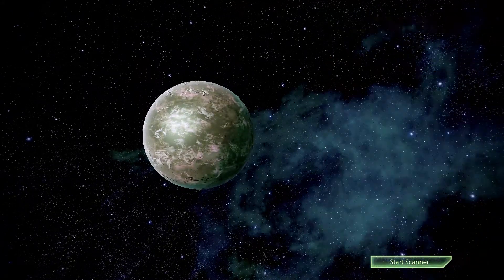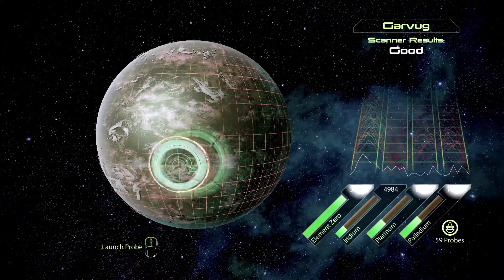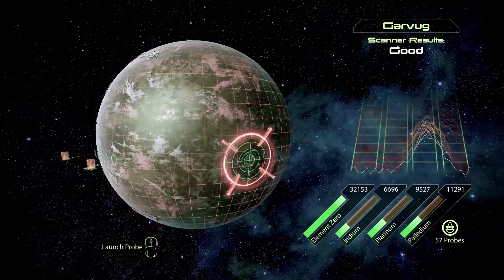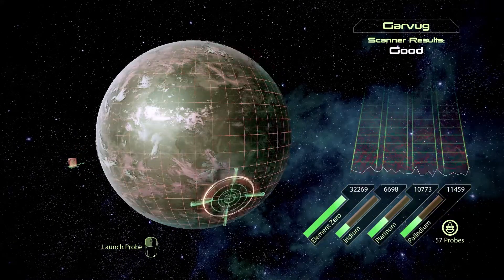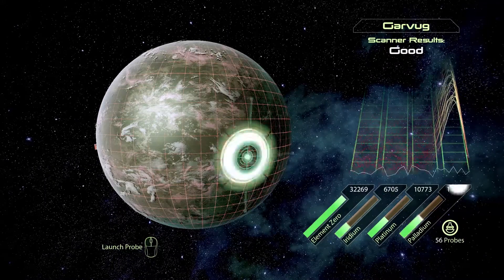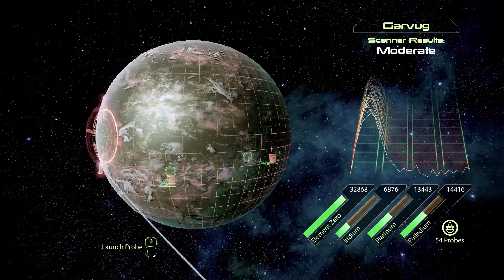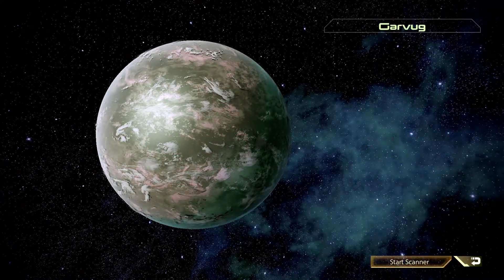Start the scanner. Probe away. Holy crap, there's a lot of radium. Launching probe. I'm really seeing a lot of platinum — or palladium here. Oh, I spoke too soon. There it is — jackpot! Jackpot again. It's kind of rare to have like two spikes. Launching probe. I actually have element zero there.